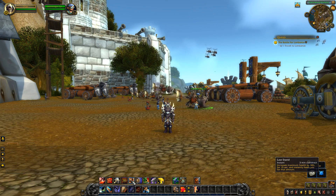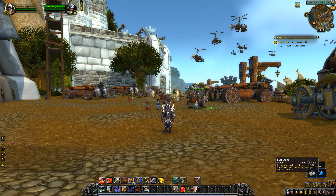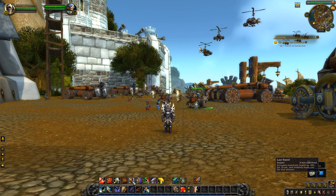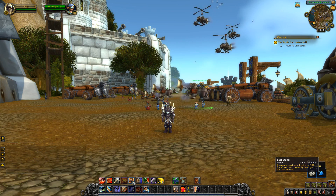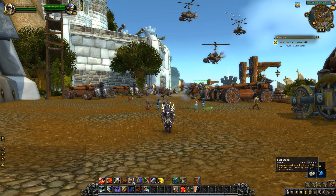Last Stand is getting buffed — it's still a 3-minute cooldown and increases your max health by 30% for 15 seconds, but it now also instantly heals you for that amount. So essentially after the 15 seconds you won't lose the amount healed; it'll still stay with you, unless the heal brings your health past your max health, in which case it'll drop back down to your max.